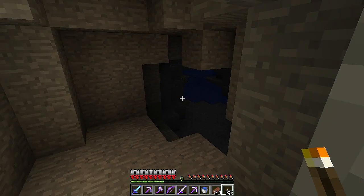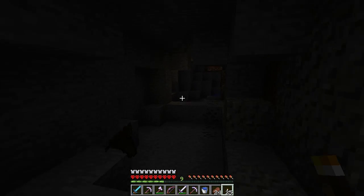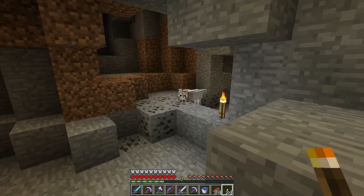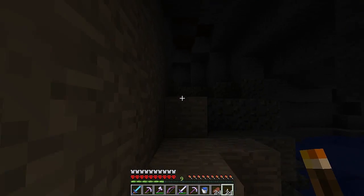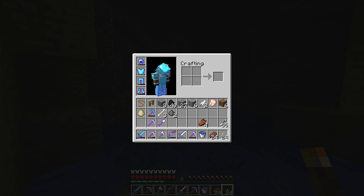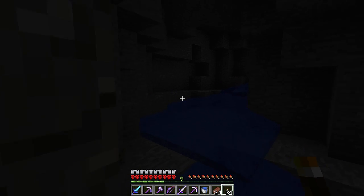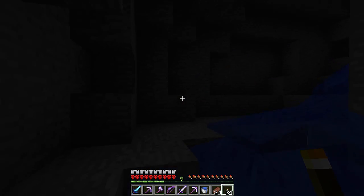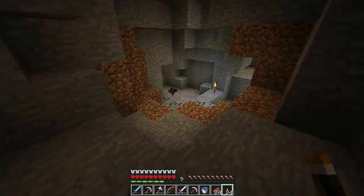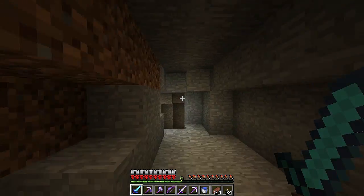We need to look for mine shafts, and then we can find chests. Hopefully this isn't too dark for you guys. So that's the way out. Let's go check up here — nothing up there. See what's over here — nothing. I think I went this way already. Made a circle. So I don't think there's anything down this path.